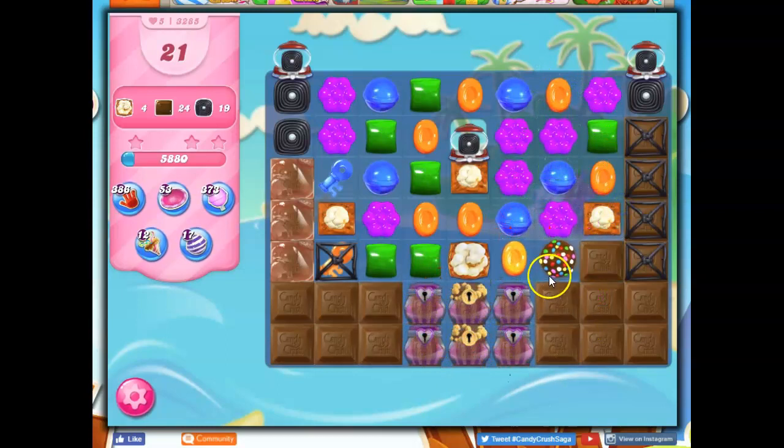Oh, nice. Well, thank you. Now, this color bomb is in distinct danger here. Unless I can take out chocolate — and I don't see how to — it's going to get consumed. So I can take out either purple or orange at this point in time.